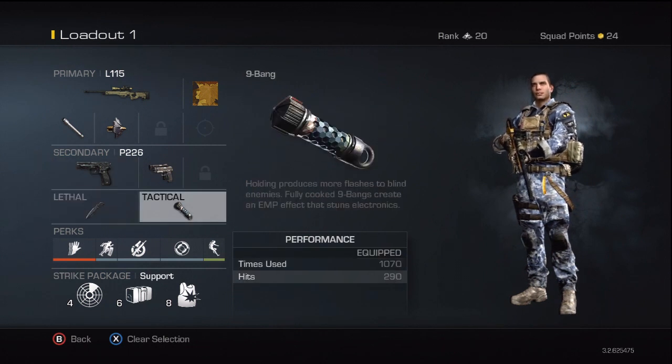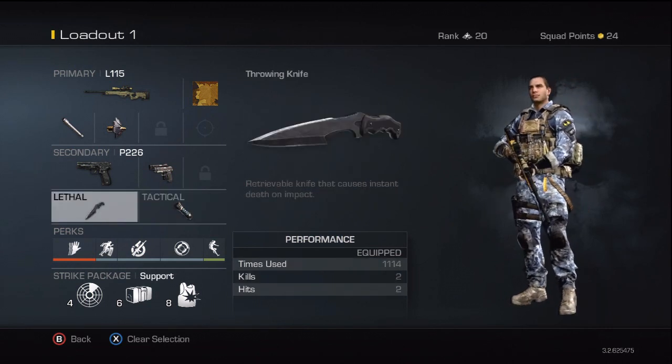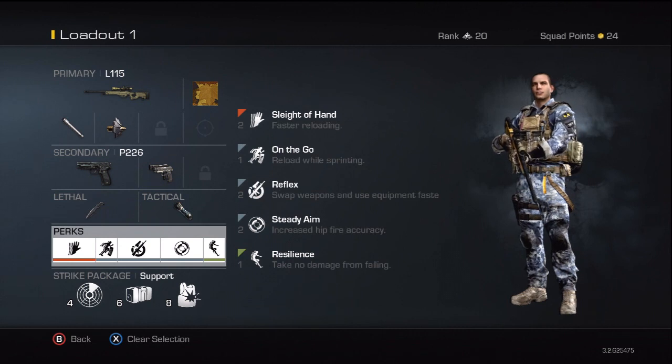For lethal and tactical I tend to put a nine-bang on, purely because you can cancel it — it's also an extra cancel if you throw your knife or do something stupid with that. Perks are pretty standard: Sleight of Hand, On the Go, Reflex, Steady Aim, Resilient.